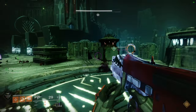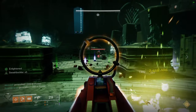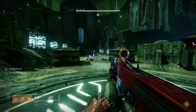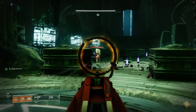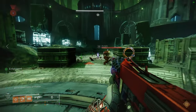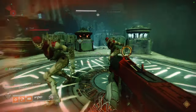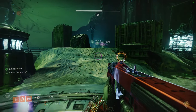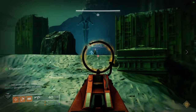Today we're looking at the Year 3 Iron Banner armor set. This is one of the best armor sets in the game — I'm not exaggerating. It's legitimately one of the coolest armor sets, so I'd highly recommend picking it up as fast as you can. It's sold by Saladin during Iron Banner and it's 3 Iron Banner engrams per item, so 15 in total for one class, which is rough.